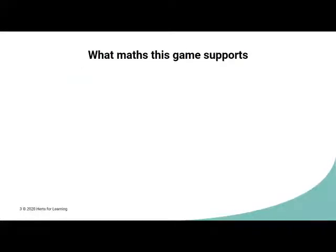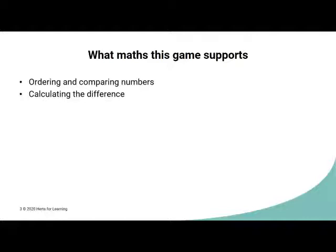The math this game supports: when comparing the two amounts rolled, you are ordering them — deciding which one is larger or smaller. The task is to calculate the difference. By lining up the objects collected, you are creating a bar model where the difference can be calculated by seeing how many match and then seeing how many more there are. When subtracting, you can reduce an amount (take away) or compare an amount (find the difference). With younger children, we tend to do more take away for subtraction, so this game provides practice for the comparison model for subtraction.